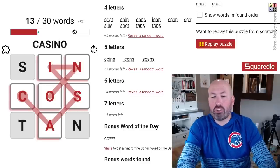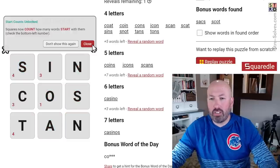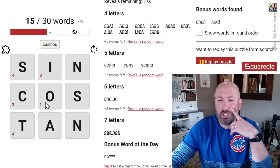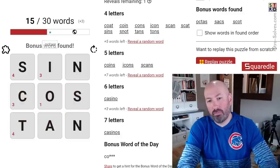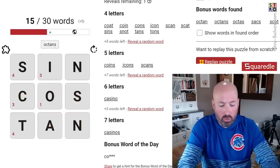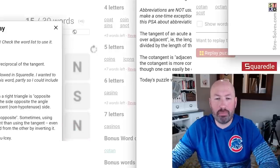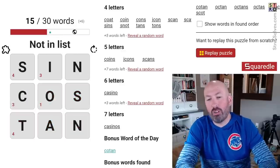Oh, casino - I was trying to do casein - casino and casinos. Now the numbers here tell us how many words start with each letter. We've got one more that starts with O. There we go, free reveals - cotan, short for cotangent, the reciprocal of tangent. And cotans - oh, it's not in there, maybe you can't pluralize it.